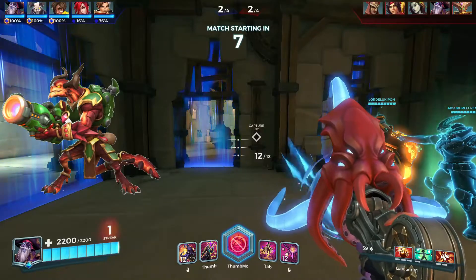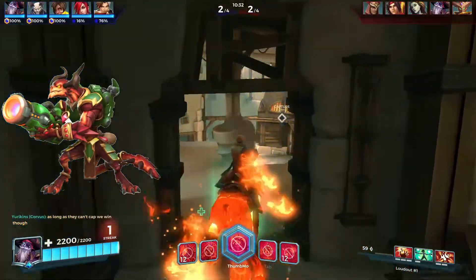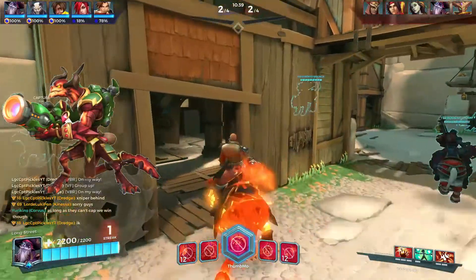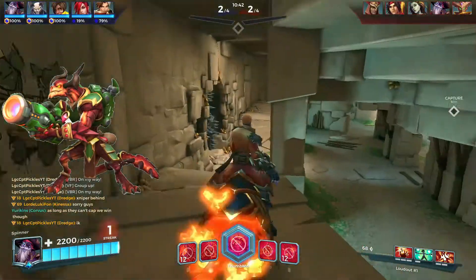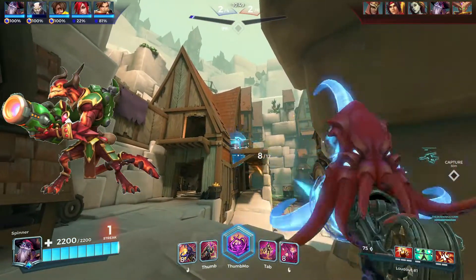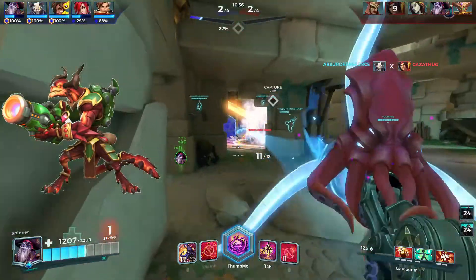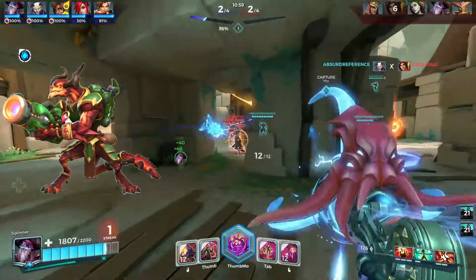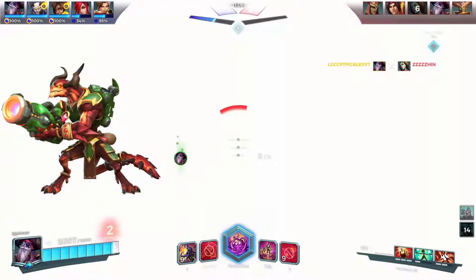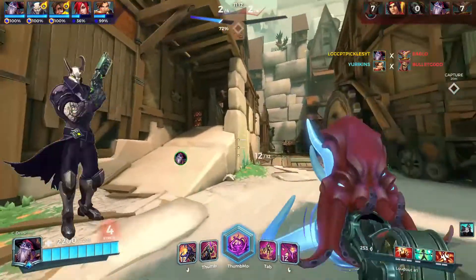Drogoz is an insanely good counter for Dredge. It's very hard for Dredge to hit Drogoz while he's flying in the air, and Drogoz can get easy shots on Dredge in return. Dredge basically can't fight back and needs help from other champions. The only thing Dredge can do is run into his Shortcuts and try to get into close-quarters room fights with Drogoz. Terminus and Drogoz are the two best counters in my opinion.